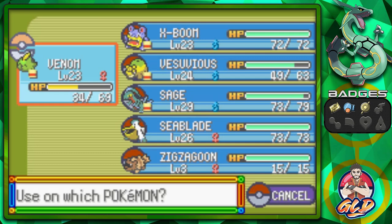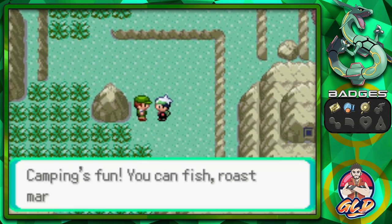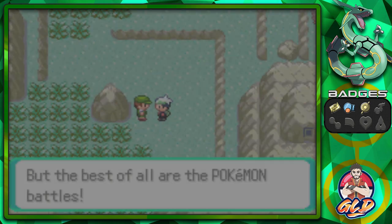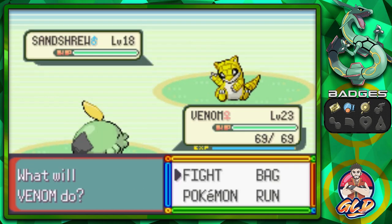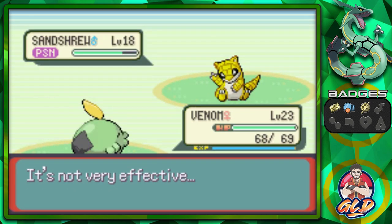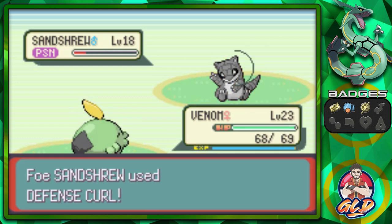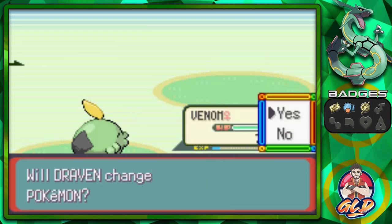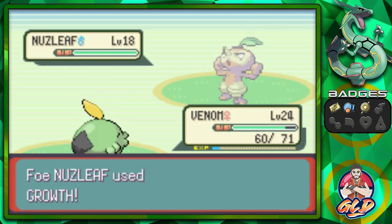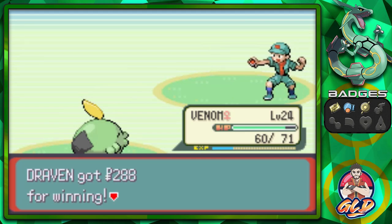Sodipop usually works here. Another Pokemon you can actually find in this area is Altaria's pre-evolved form — a little birdie, you'll see it soon. We use Sludge Attack and poison our opponent, then Pound Attack and another Sludge Attack hitting twice. Vesuvius grows to level 24! Nuzleaf and Camper Shane have both been defeated.